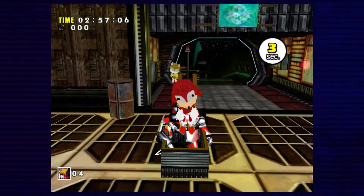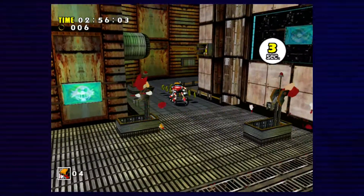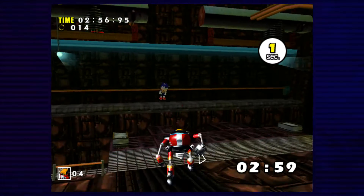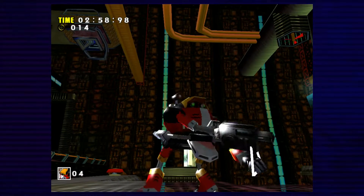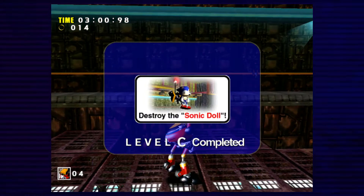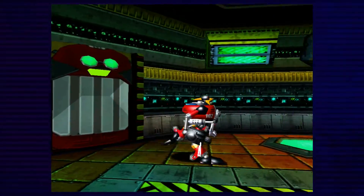We're gonna have to talk about Eggman's plans here later on. Gamma's stages are pretty unique. You have a time limit instead of being timed for speed — normally you try to see how fast you can go, but here if the timer hits zero, you die. So Gamma's like on a battery, and you shoot stuff to get more time — you can see the little seconds popping up. This is similar to Tails and Eggman stages in Sonic Adventure 2, but Gamma came first.